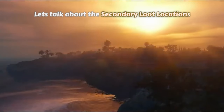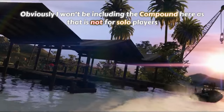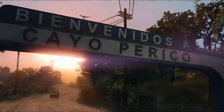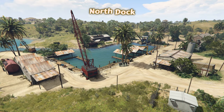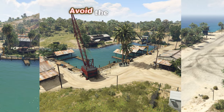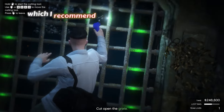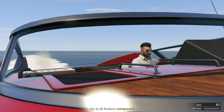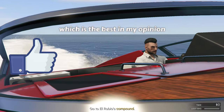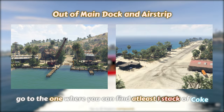Let's talk about the secondary loot locations. I won't be including the compound here as that is not for solo players. The three locations are: Main Dock, North Dock, and Airstrip. Out of these 3, avoid the North Dock, as it's far from the drainage tunnel entrance, which I recommend using along with the Long Fin Approach — the best in my opinion. Out of Main Dock and Airstrip, go to the one where you can find at least 1 stack of coke.